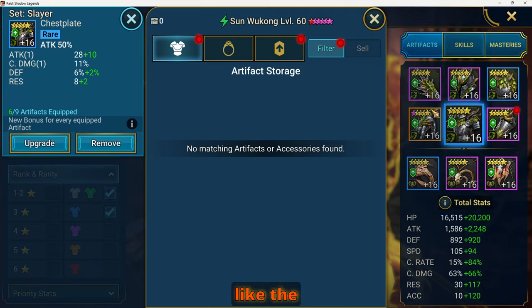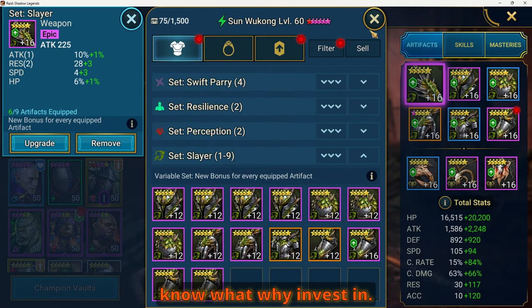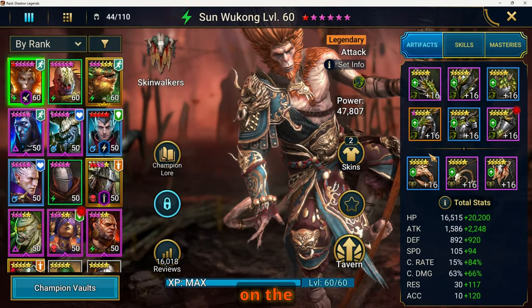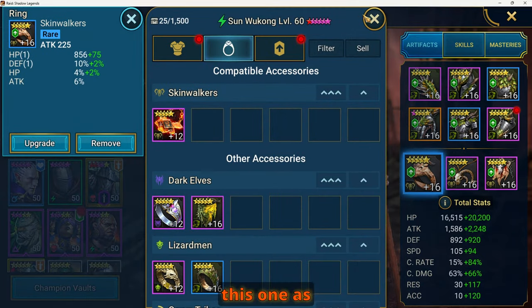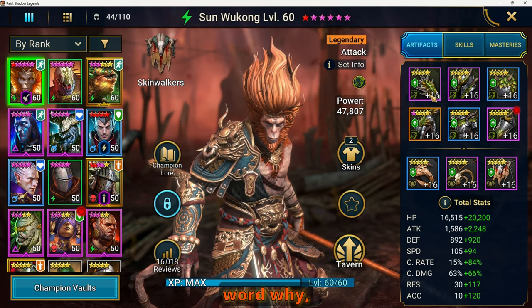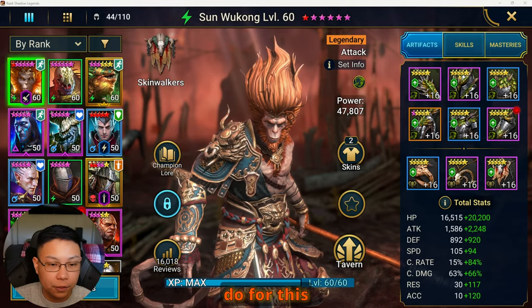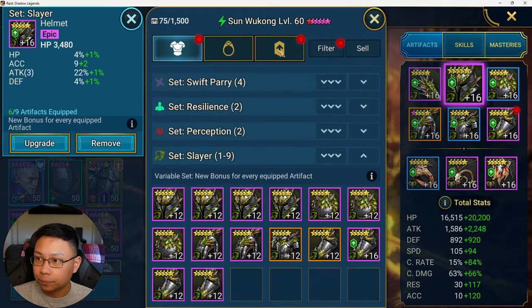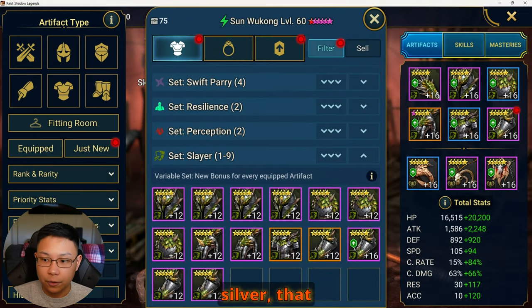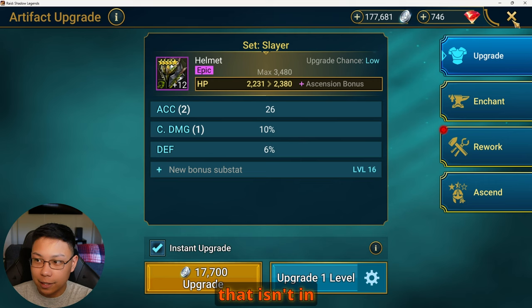Even if it's something like the Slayer set — which is a pay-to-win set — I checked and I already have other Slayer pieces that are purpled out or epic and above. So why invest in rare pieces when I can just invest in the specific pieces of gear I already have? The reason this is a good approach for this account is because I'm being as efficient as possible. I don't get a lot of energy, I don't have a lot of silver — I only have about 177 silver right now.